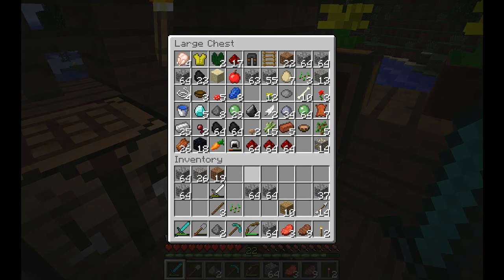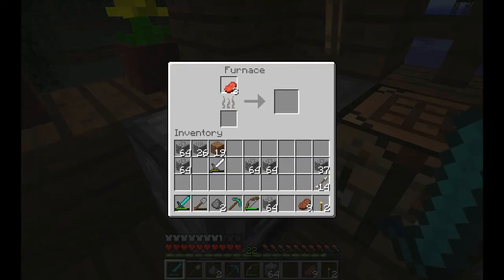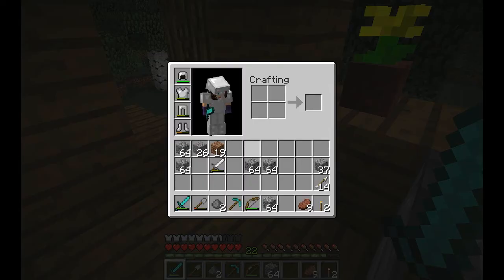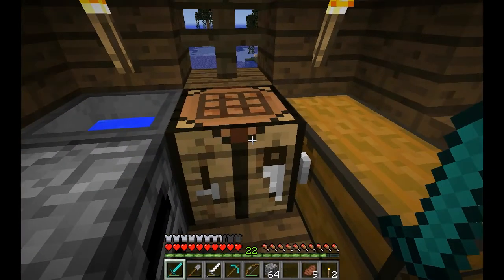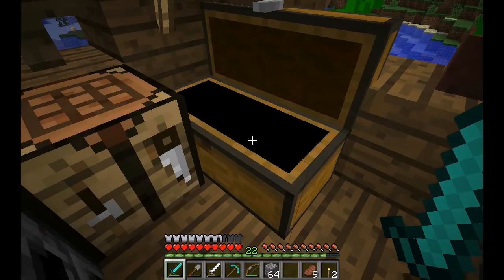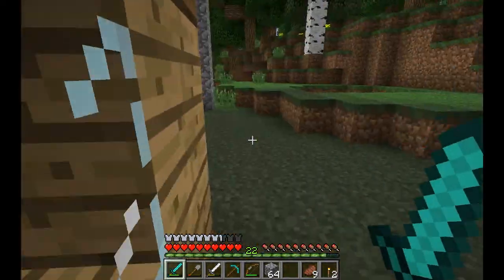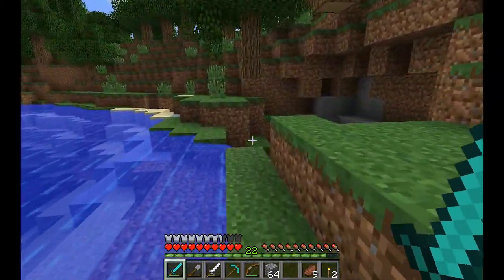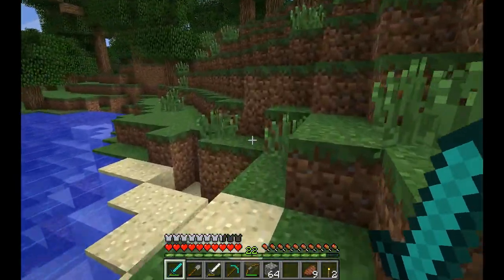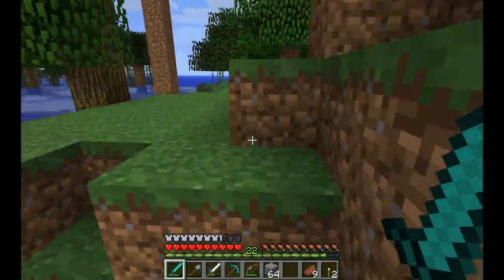I'm going to get rid of stuff I want to save so I don't lose it in the dungeons. I'll leave the beef cooking. I have an iron sword and some gunpowder — I'll save that too. So we've got our diamond sword and diamond pickaxe, that's enough. There was a lava pool I was near, so I just want to go look — the suggestion is to mine three to four blocks around the pool.